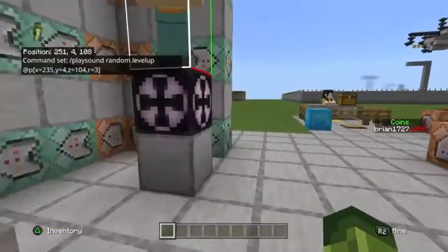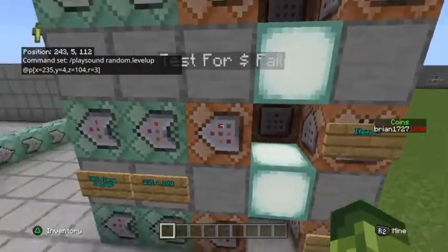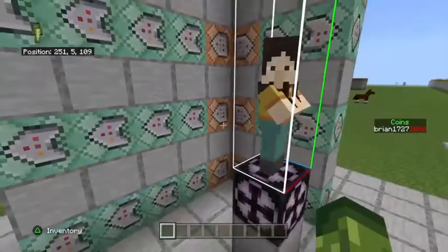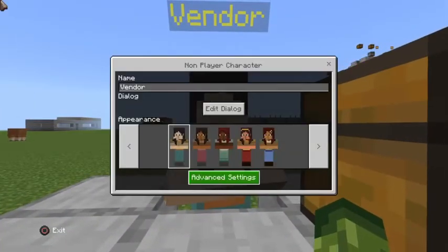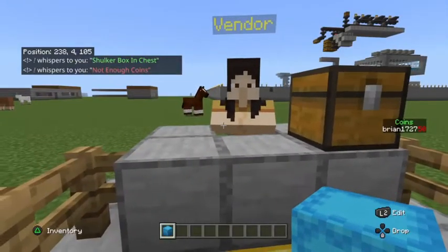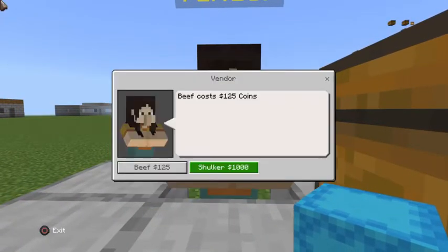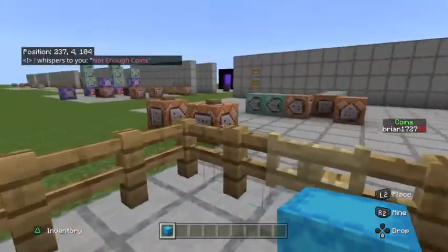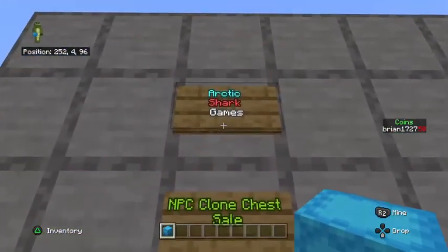Then you do a good sound: slash playsound random.levelup at p at those same coordinates within a radius of three. So basically, if you don't have enough money you get a bad sound and bad message, and if you do have enough money you get a good sound and good message. Let me demonstrate one more time: paying a thousand coins for the shulker - got my shulker. And because I didn't have enough coins the next time, it played the negative noise and I didn't receive another shulker. Thank you guys very much for watching - it's Arctic Shark Games on YouTube and Arctic Shark Games on Twitch.